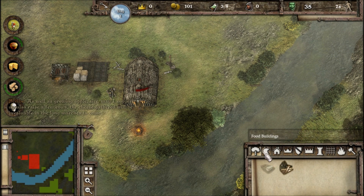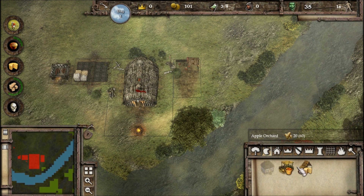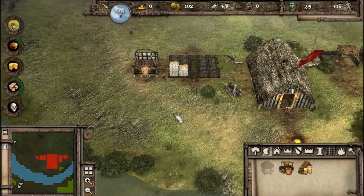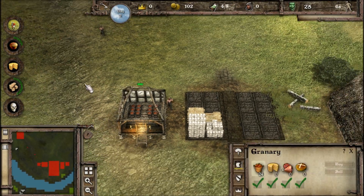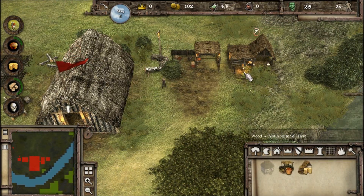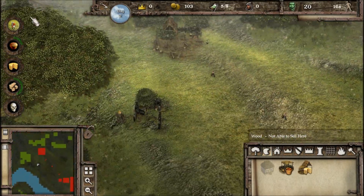I can actually start building these awesome buildings here. Apple orchard — I'm gonna put everything where I had it before. I liked it like that. And dairy farm there — there we go. So I should now have constant wood supplies coming in, I've got my granary, my wood, my apples, and my cows. Things look pretty stable at the moment.